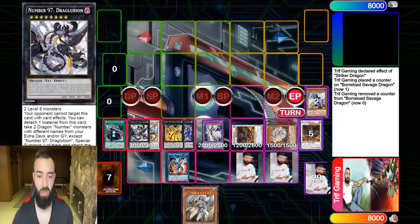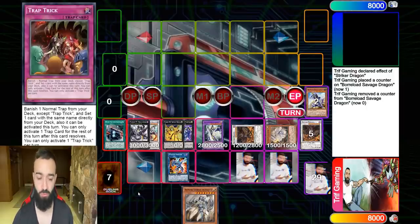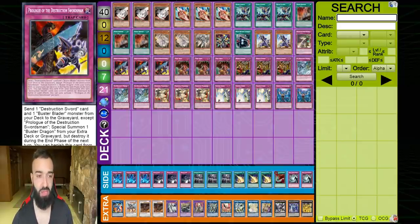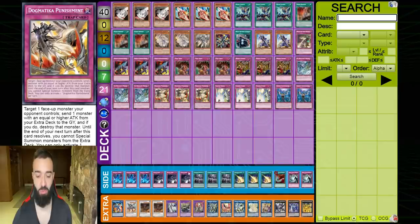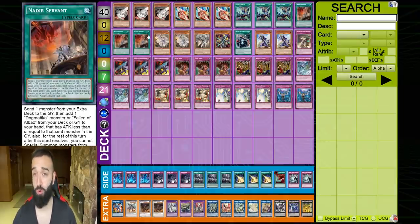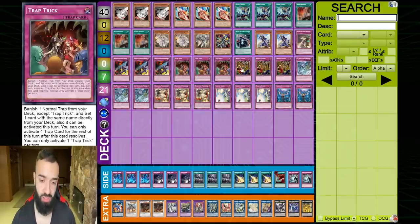All the traps synergize — when you activate Needle Sealing against that big board after you've put up Savage Dragon, there's nothing they can do. The first 14 cards in the deck are just incredible starters. On top of that, Prologue and Trap Trick are great starters. Punishment is a pseudo-starter — by sending Ash Dragon it ensures a play for next turn. It continuously loops: Punishment sends Ash, you get Ecclesia, get Punishment again, and just keep going.